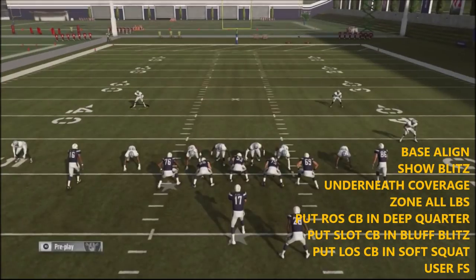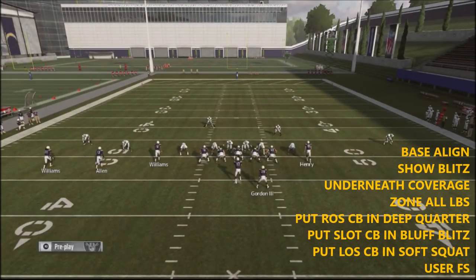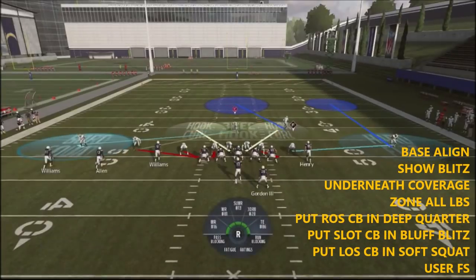Base align, show blitz, do underneath coverage. We're going to go ahead and take our inside guy and put him in a 3-rec zone. We're going to take this guy and put him in a corner, and we're going to press down. We're going to get our coverages set like this, and this is what our defense is going to look like.